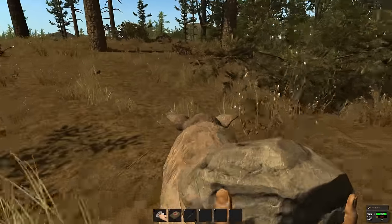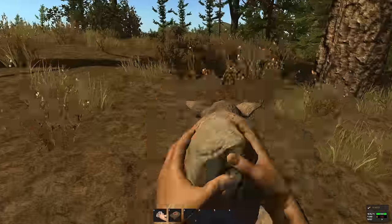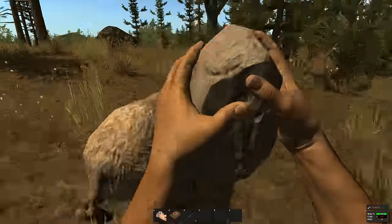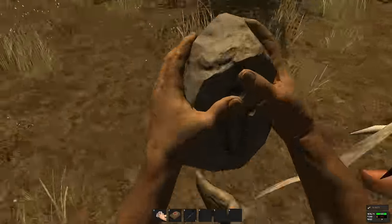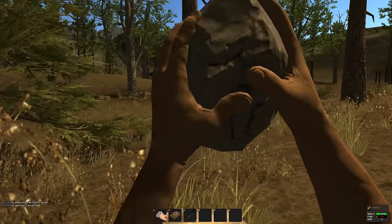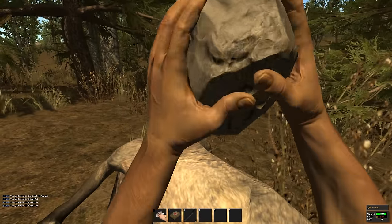Unfortunately for Babe the Pig here, I'm back in Rust. Decided to try the game again — it's apparently been updated quite a bit. As you can see, you now start with a rock instead of an axe; you've actually got to build an axe now. So there are many rock-wielding cavemen chasing pigs at the moment, and you also start off completely naked.